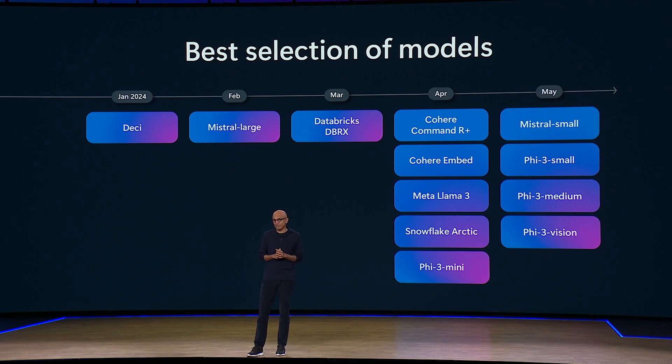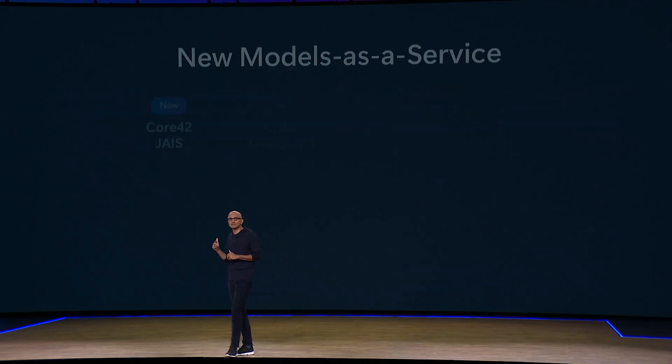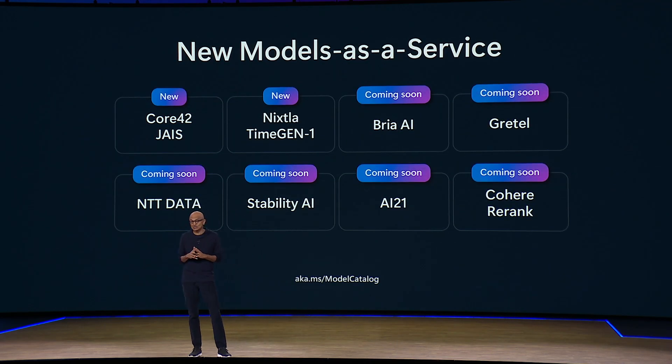I'm excited to announce we're bringing models from Cohere, G42, NTT Data, Nixler, as well as many more, as models as a service, because that's the way you can easily get to managed AI models.